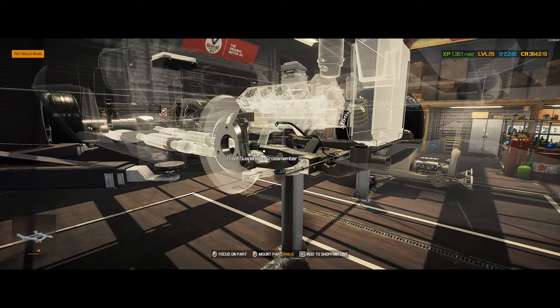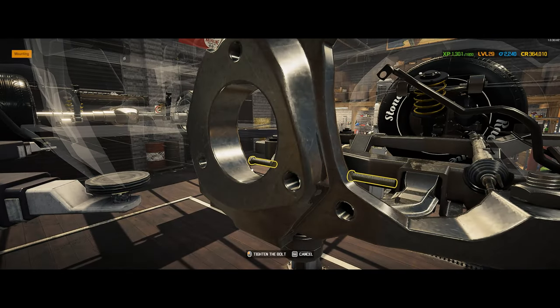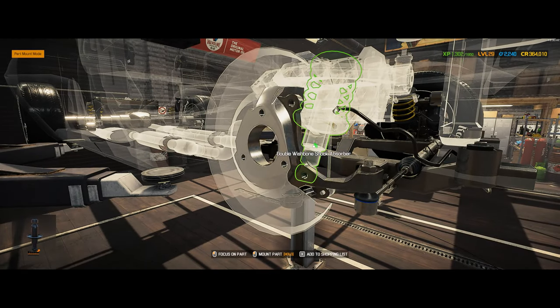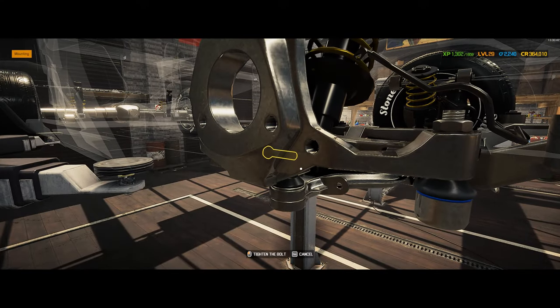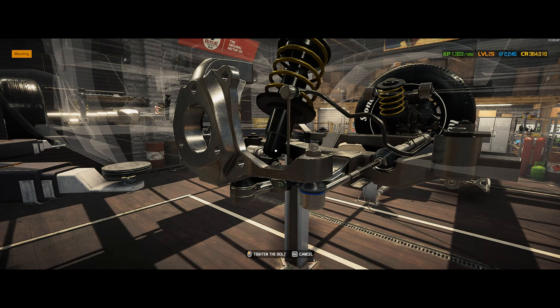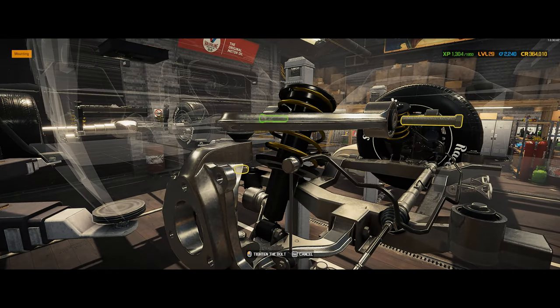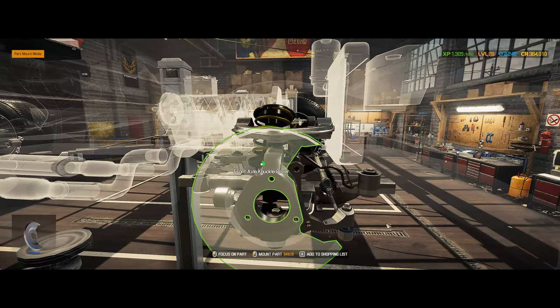Let's do this outer tie rod before I forget. Sway bar link on. Upper suspension on. Oh yeah - this car's looking slick already.